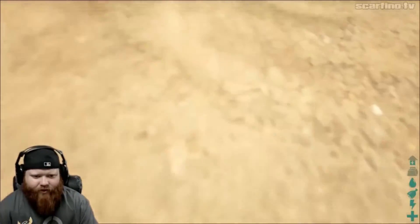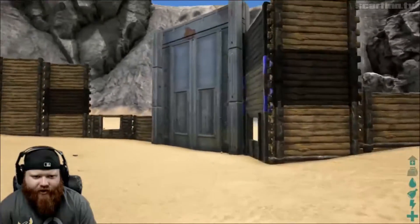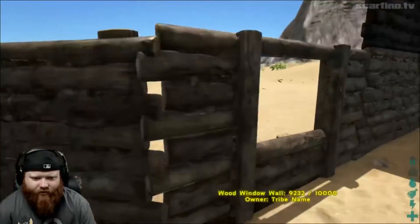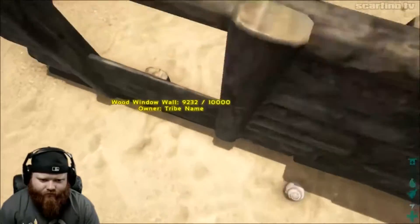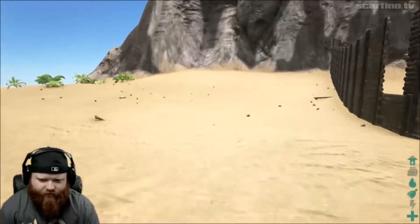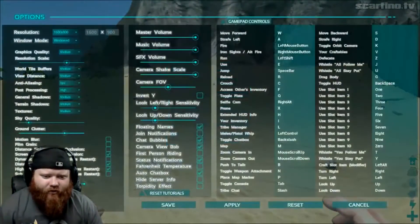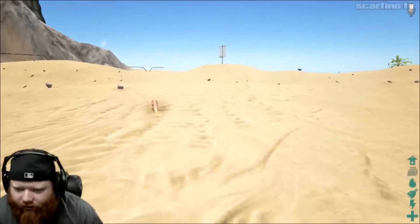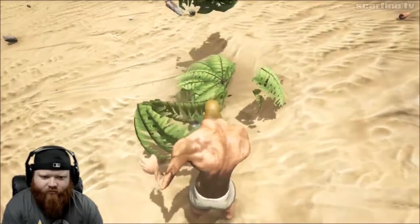That is probably the worst house I've ever seen. There's a giant gate and then this little ass thing. Just jump right over it. I'm out. Alright, we made it. I need to find out how I can talk to people. Push to talk B. Hello? Hello? Strong hand take fiber. Strong hand take.